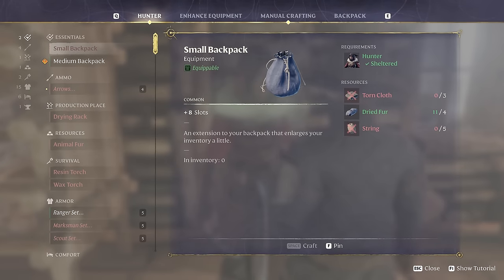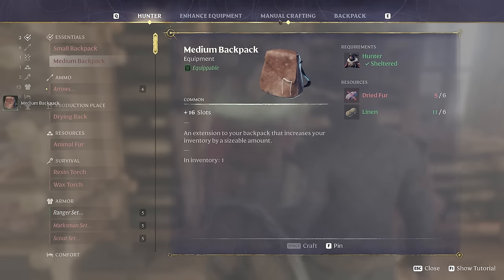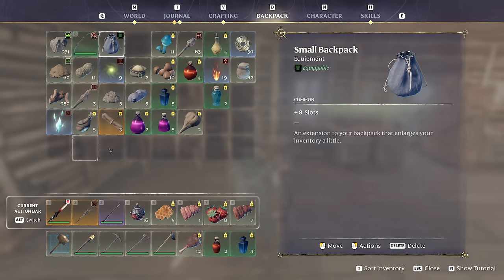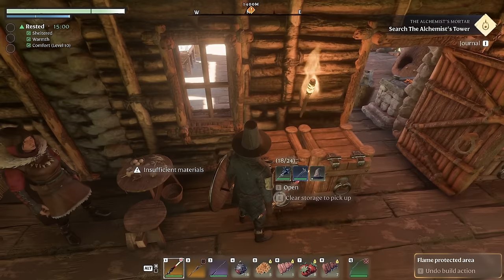I notice we have the Medium Backpack unlocked at the Hunter now that we have linen, so I'm going to craft that because it'll add a whole other eight slots to my inventory. Boom! Perfect! That'll be nice, and then I can go ahead and deposit my old backpack over here.